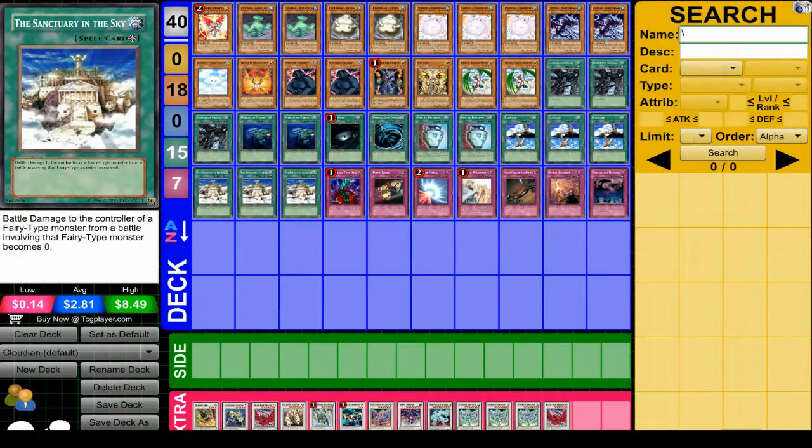Sanctuary in the Sky is obviously important for this type of deck. You need to keep yourself from taking battle damage — that's the one weakness to this deck, keeping yourself from taking battle damage.